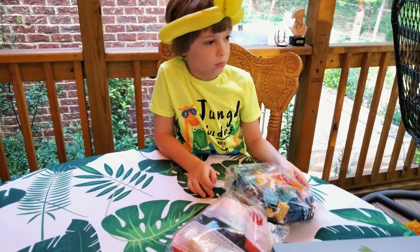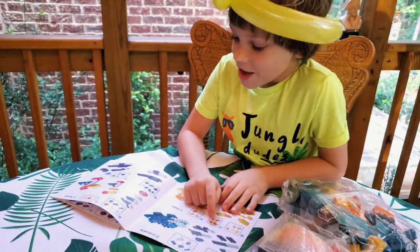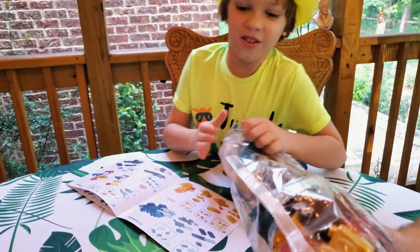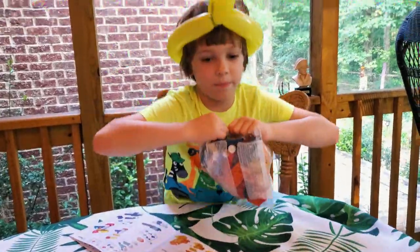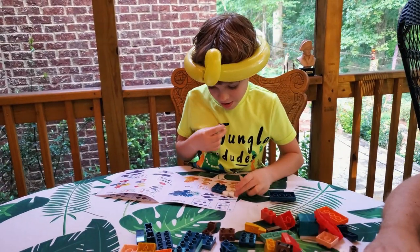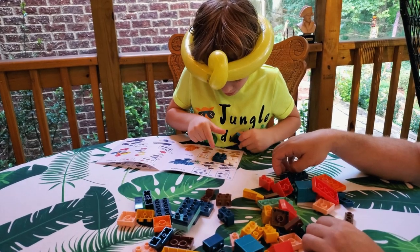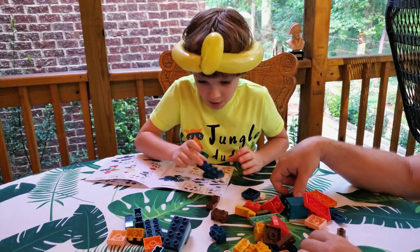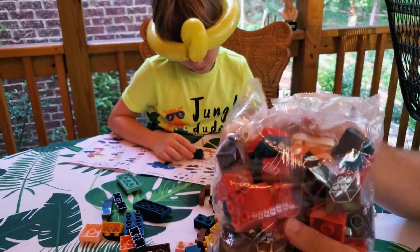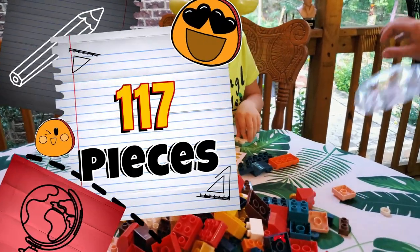They've got nice awesome stickers, a map, and it goes with the crocodile. It's a little bit more like Duplo. Alex is now collecting everything he'll need to build. The pieces seem to be distributed between both bags, so we gotta open both bags — 117 pieces, cool stickers.